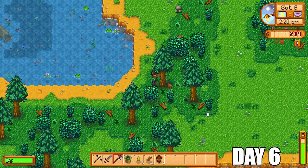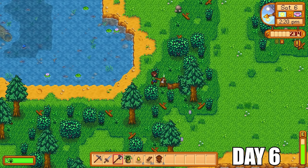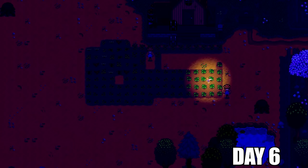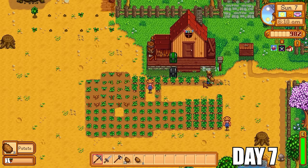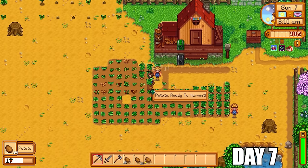We're in Cindersap Forest at the moment. The best tip I can give you about this place is that when you're cutting down trees, make sure you also take away the stump so that the trees will regrow over time. Super lucky — at the end of day number six, we got a fairy to boost our crops up for a few days. That's going to save us lots of time, energy, and resources.